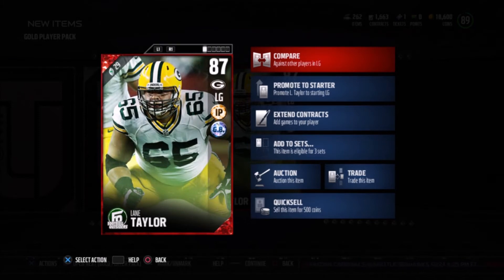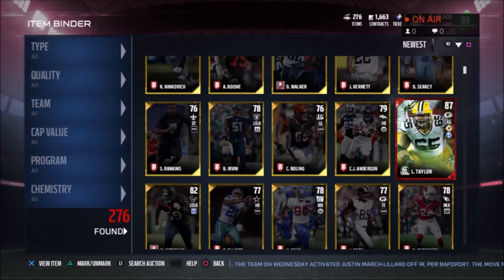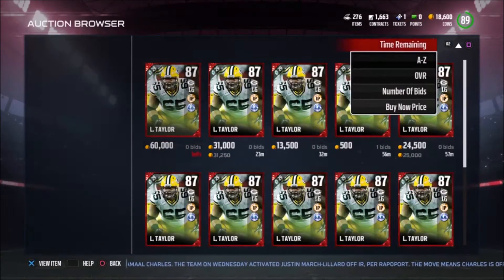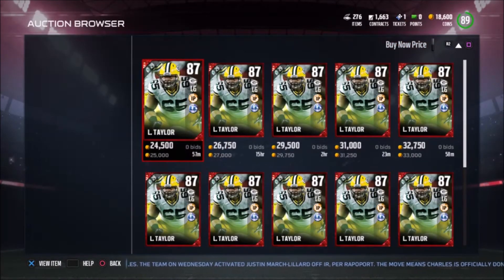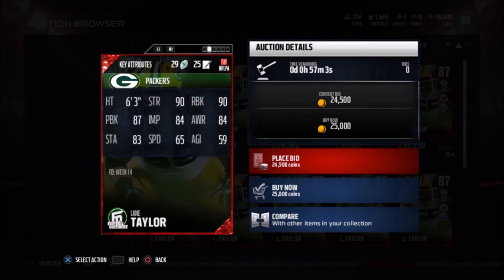This is not a bad card, it's actually a very good card. Let's compare him to my left guard currently — we'll stick with Ron O'Leary, he is fairly better than Lane Taylor, so we'll keep Ron O'Leary. Let's check what Lane Taylor goes for on the buy now price. He's going for 25,000 coins and he has Interior Protector and the Green Bay chemistry.